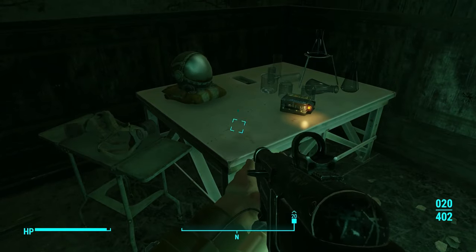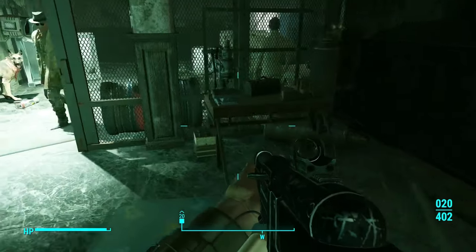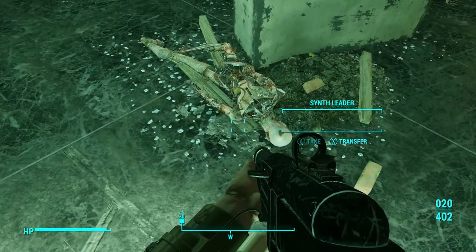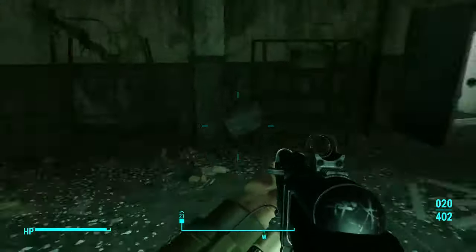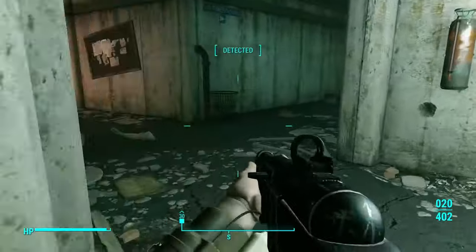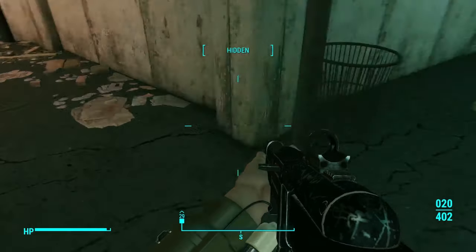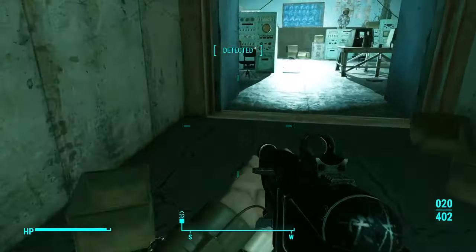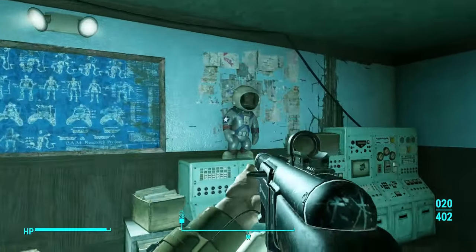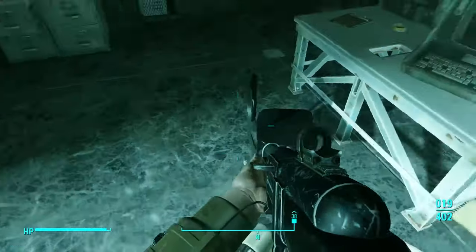Oh, hazmat suit — always good to keep one of these on hand, just in case. Especially if you're doing survival mode, because rad storms pop up out of nowhere. We're going to end up going to the Glowing Sea eventually, and one of these suits has no armor but makes you pretty much immune. You can either do that, power armor, or a whole lot of Radaway. Damn jangles — I hate monkeys.